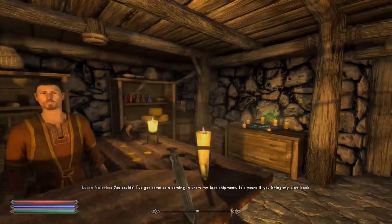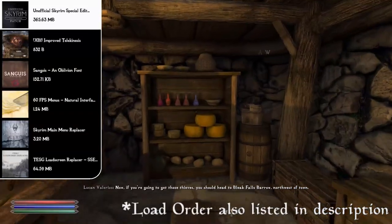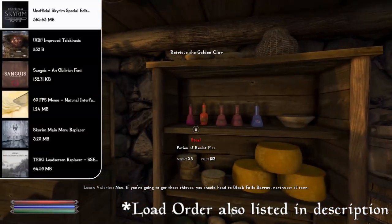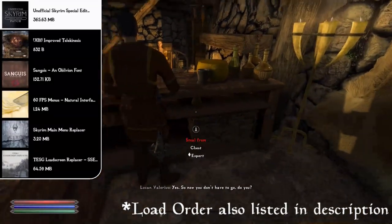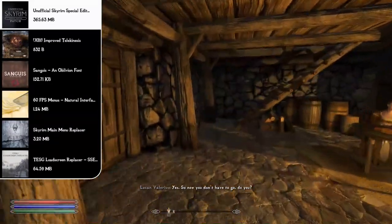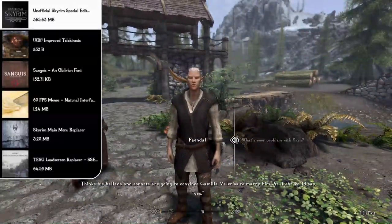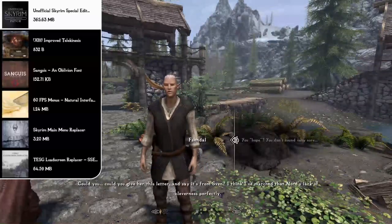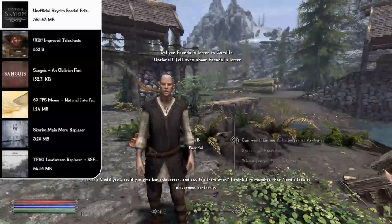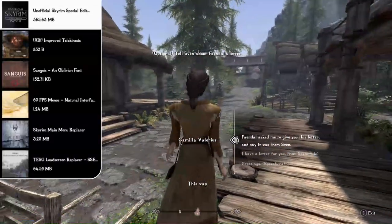Starting off the load order, we have the Unofficial Skyrim Special Edition Patch — a mod I can't play without, and it's at the top of every load order I've ever made. It's a comprehensive bug-fixing mod that fixes hundreds of gameplay, quest, NPC, object, item, text, and placement bugs. Since Bethesda releases buggy games, it's important to fix all those unwanted bugs before adding new features.